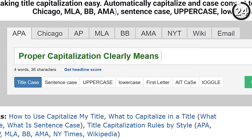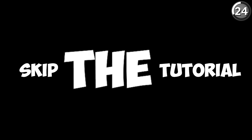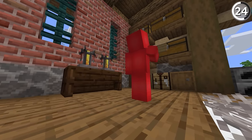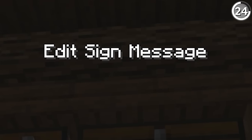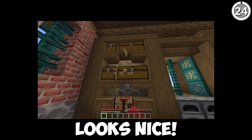Proper capitalization clearly means a lot to me. Fortunately, 1.16 proved Mojang is also on that same page. Now when you're editing a sign, it says 'Edit Sign Message' with consistent capitalization, which looks quite a bit nicer.